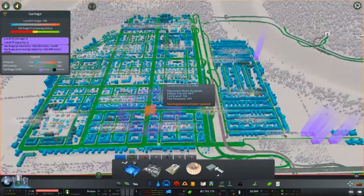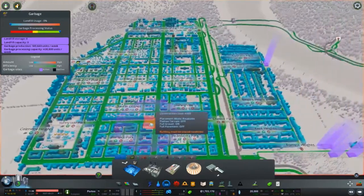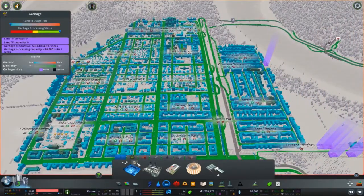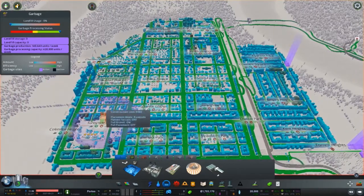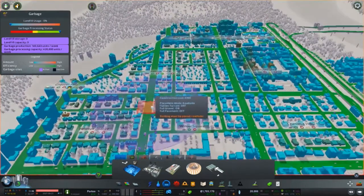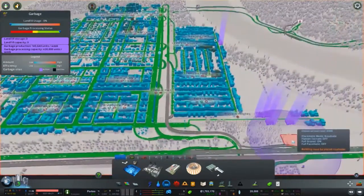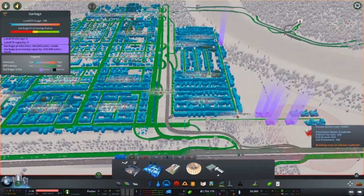You can see the coverage indicated by the green — you start seeing darker green when it gets outside the coverage zone. Just like all the other tabs, it'll tell you your status, production per week, and process capacity per week. We've got a whole lot of extra capacity, but depending on your road system and traffic, that can really throw a kink into things.